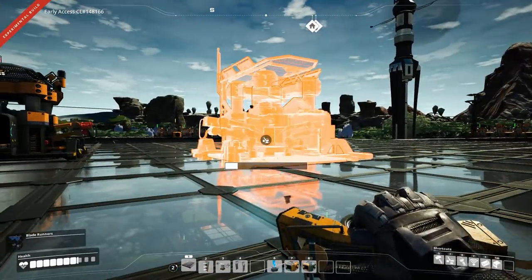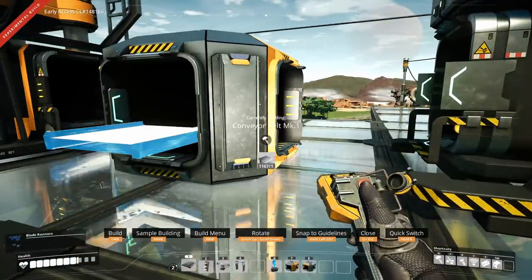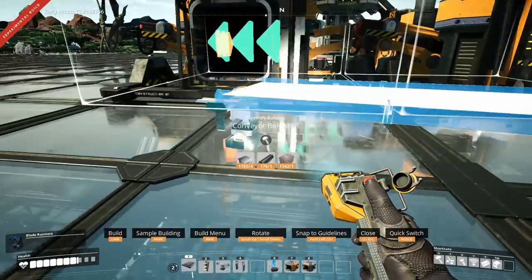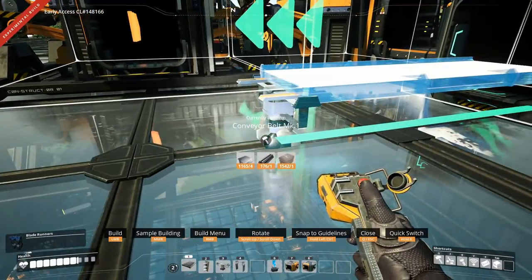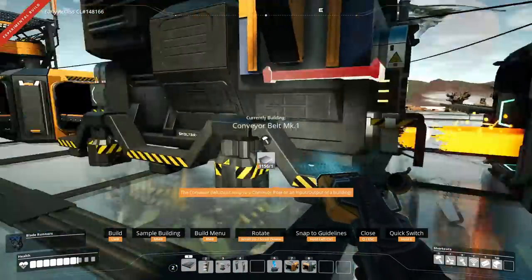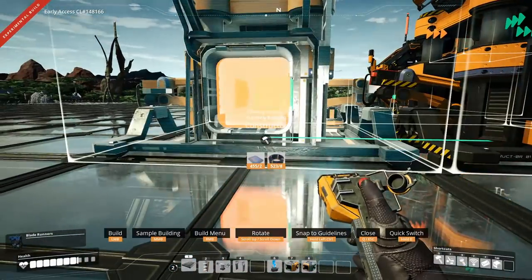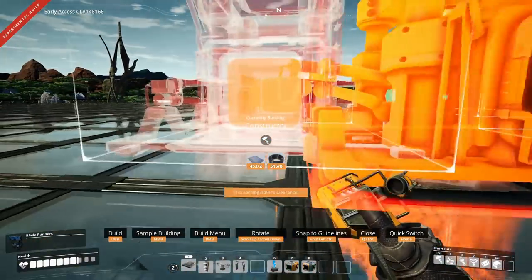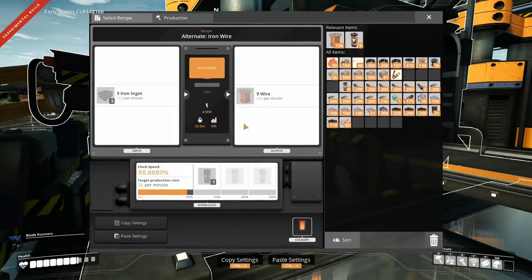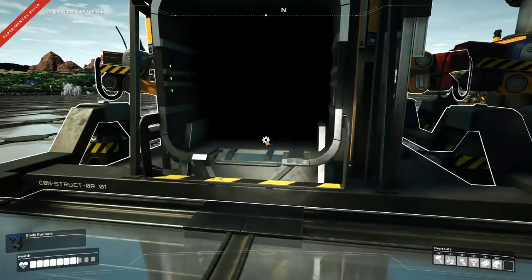I'm going to build one more example of this, because with the 3D thing it can get really difficult to cope with the whole thing going around and what is actually happening. So we're going to start with this: iron wire, 20 iron wire plus 20 iron wire. Set the recipe, copy, paste, paste.